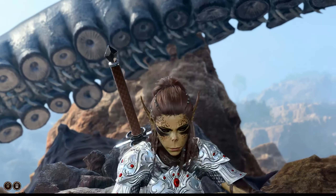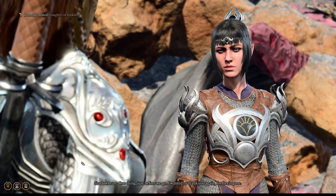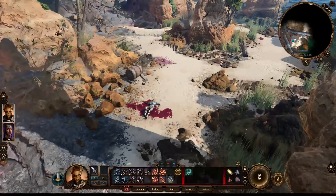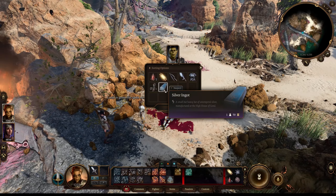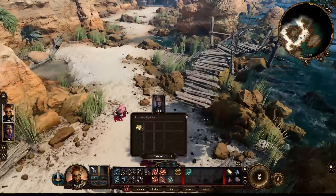We start out by finding Shadowheart, and we ask her about her little device. She decides to come with us, and then we move up a little bit further. We find Losir, and he's passed on, but we take all of his glorious loot, and then we find out that the ship ran into some fishermen — poor souls. We loot all their crap.